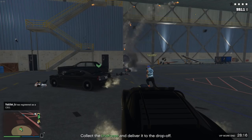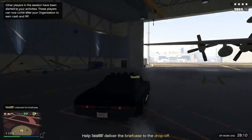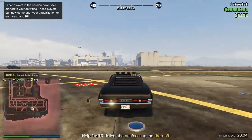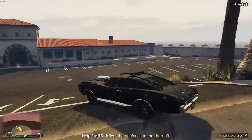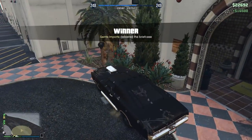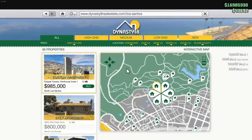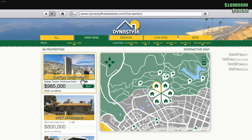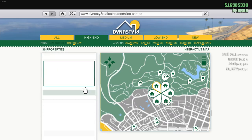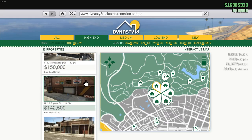I'd recommend checking the vehicle websites because the Duke of Death is actually free for some people and it's a fantastic car for VIP missions — you can shoot out of it and it's bulletproof to an extent, so NPCs will have a really hard time killing you. NPCs have god accuracy and shoot you every single time through a regular window, so the Duke of Death makes it really easy. If you don't have it, you may have to work towards it or get the armored Kuruma.